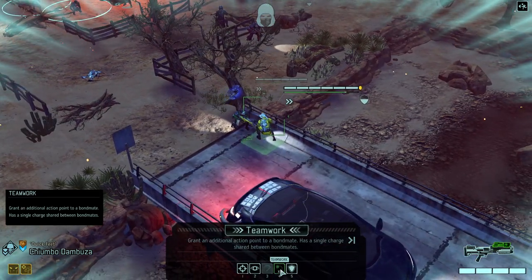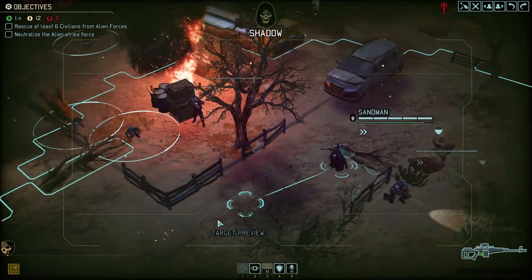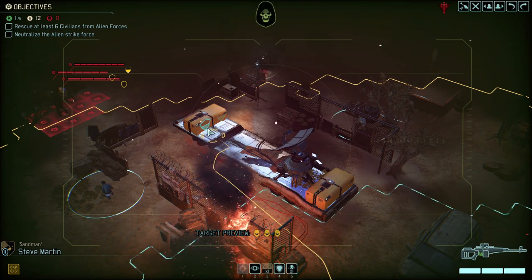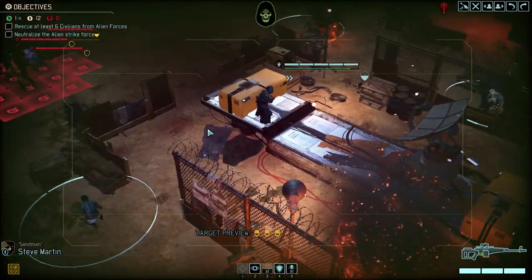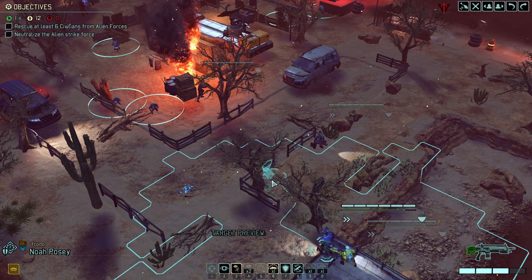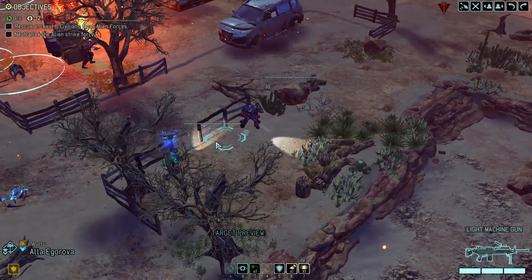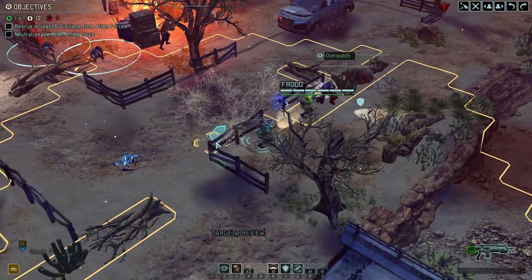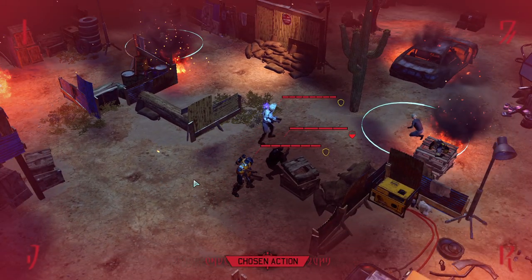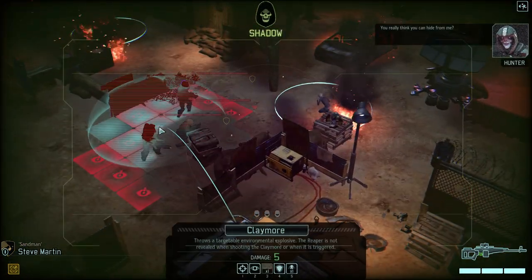We would theoretically have a teamwork order left open. Those three clowns over there almost beg to be hit by a claymore, and I think everybody else can move up for now. I want to be careful not to trigger them yet — the claymore could actually kill them right away. Claymore would almost fully wipe the squad here.